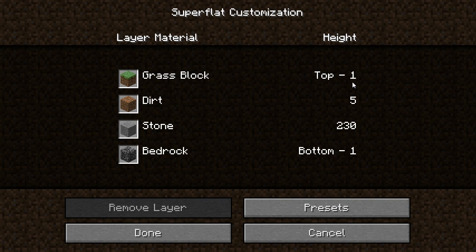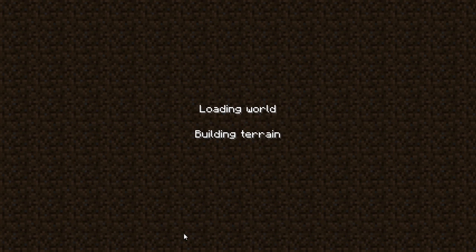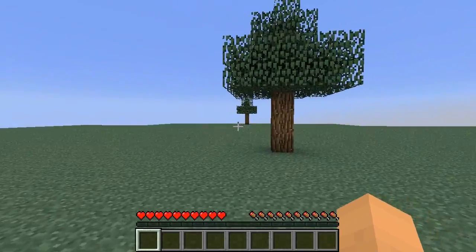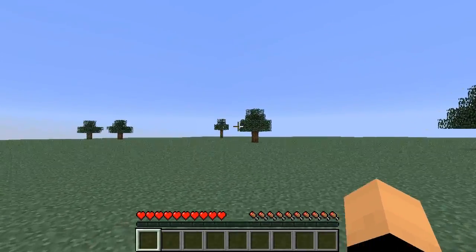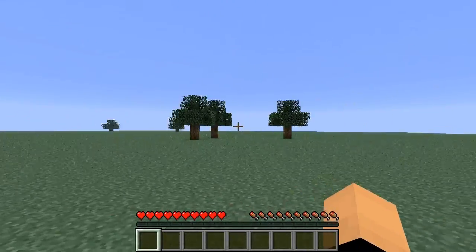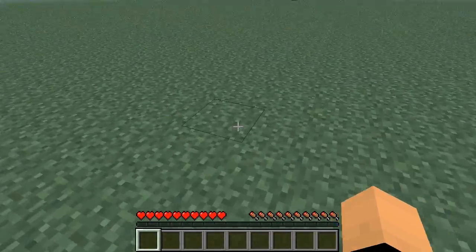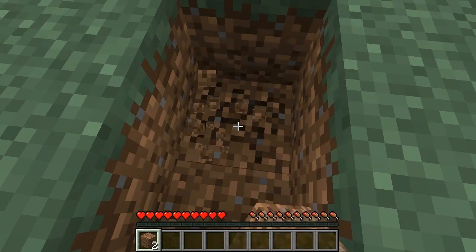So at the top is one grass block and then five dirt and then stone. Let's see what that's like — there's a seed here as well. Okay so it just adds a couple of trees down. I think this is in the previous one but I don't think it is — I haven't seen it before. It's really odd. I think it's five down into the stone.